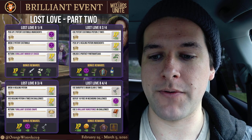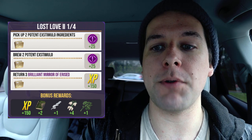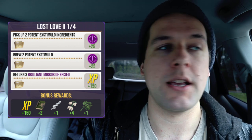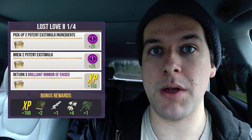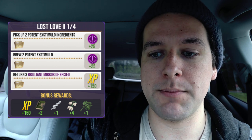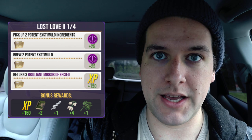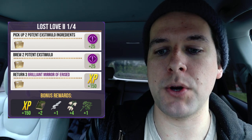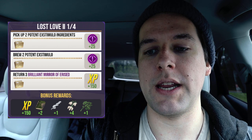Let's go over all the tasks, again provided by Orange Wizard. For step 1 in Part 2 of Lost Love, you will be picking up 2 Potent Stimulo potion ingredients, brewing 2 Potent Stimulo potions, and returning 3 Brilliant Mirror of Erised. After you do that you'll get 50 Brilliant Family XP, 150 Wizarding XP, and bonus rewards of 150 XP, 2 Restricted Section Books, 1 Unicorn Hair, 4 Snowdrop, and 1 Wormwood potion ingredient.